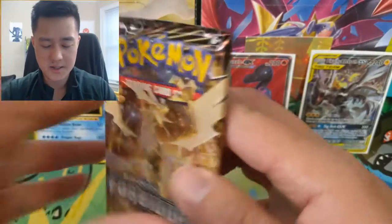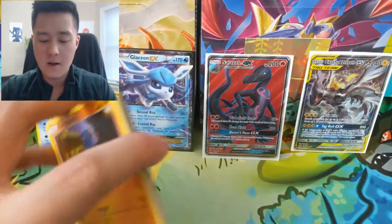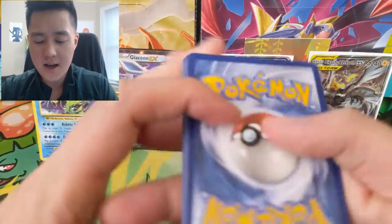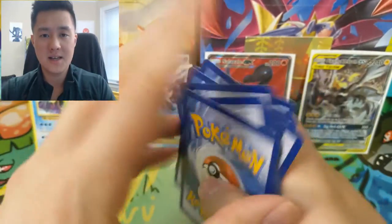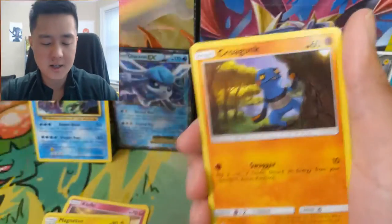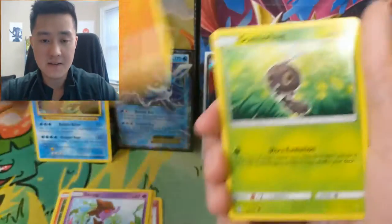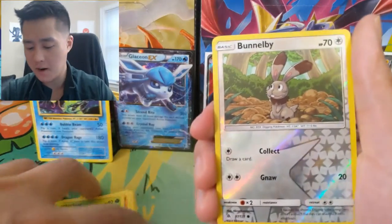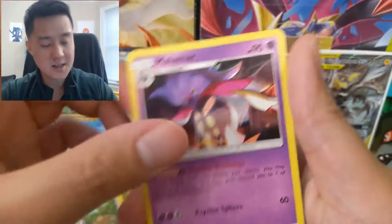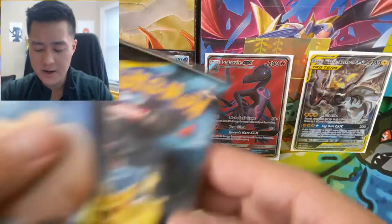Let's see Forbidden Light — you usually get pretty good pulls off this set. I wonder if Forbidden Light in general was not as big a hit as other recent sets — it feels like there were less openings of it. So part of me wonders if the cards are more sought after just because there's less on the open market. So for this we have a Virizion, a Malamar — and maybe this is one of those cards where Psychic Recharge is just so good for a very fast ramp-up for any psychic type Pokemon.